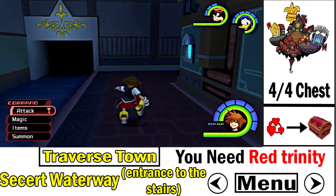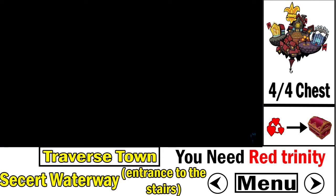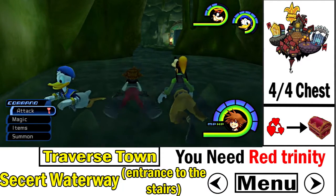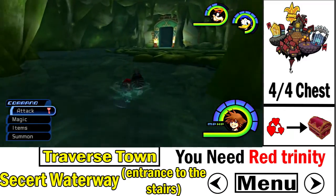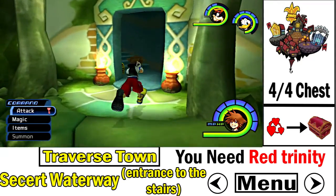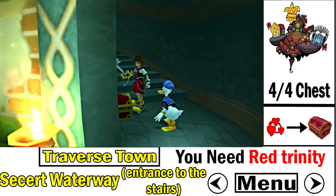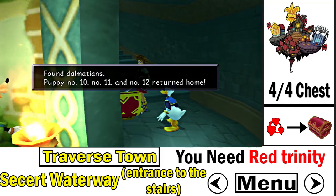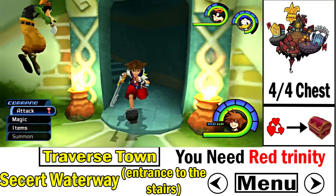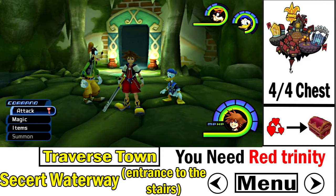The final treasure chest in Traverse Town is in the secret waterway. You need the red training mark again to open the bars blocking your path. It's a red treasure chest located right next to the entrance — and that's the very last Dalmatian chest you'll get in Traverse Town.